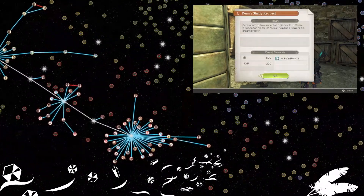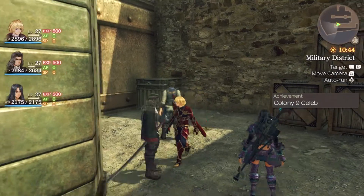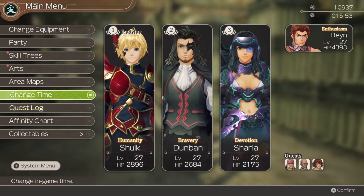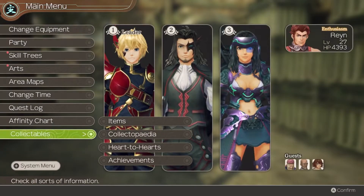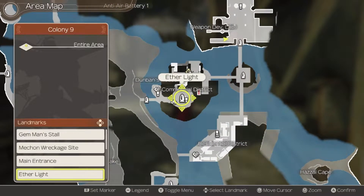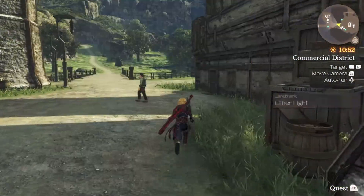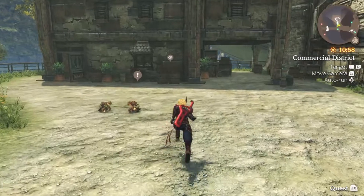That completes Dean's Shady Request and gets us an average gem. We also get Colony Nine Celeb, which is achieved for getting a three-star affinity rating for the Colony Nine area. This is fantastic because the final quest in this arc requires three-star affinity with Colony Nine. It's tied to Liliana, who is Sonia's daughter. As she mentioned when we first spoke to her, her father died - I think in the Mechon raid on Colony Nine. There are a fair few characters we'll slowly learn about who died in that raid.